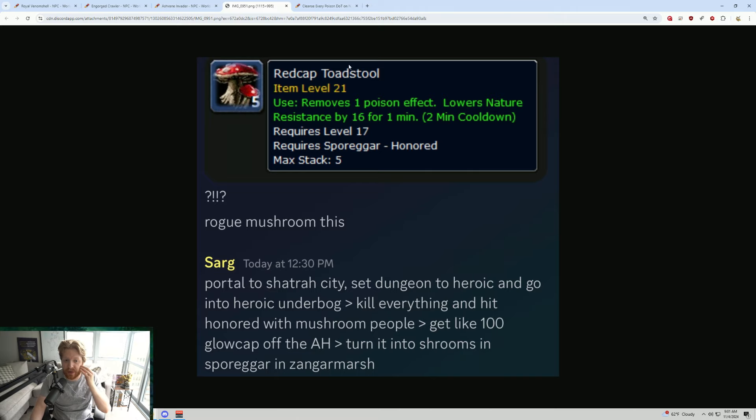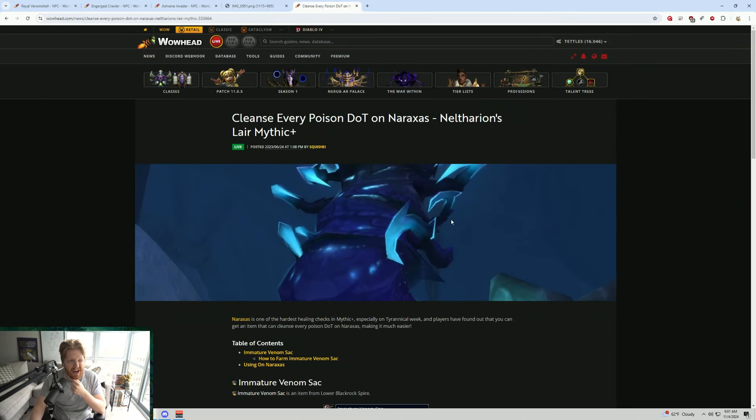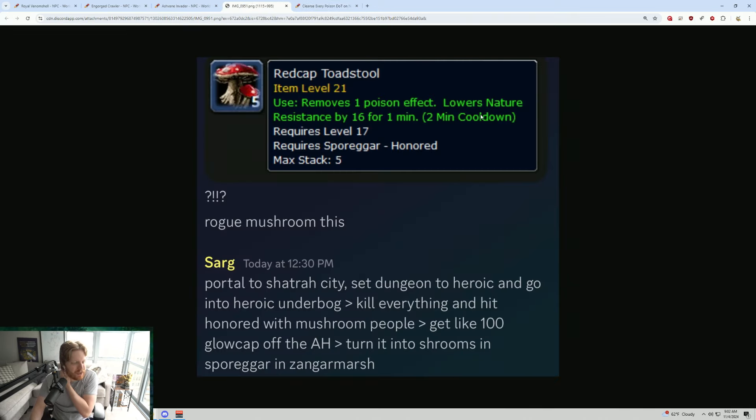The downside is that it's a 2-minute cooldown, but this is similar to what we saw from Naxxramas in Dragonflight Season 2, when there were Immature Venom Sacks found in Lower Blackrock Spire — basically just Cure One Poison Effect. This does have a 2-minute cooldown and a downside of minus 16 nature resistance, but it's definitely something you should be looking to do.